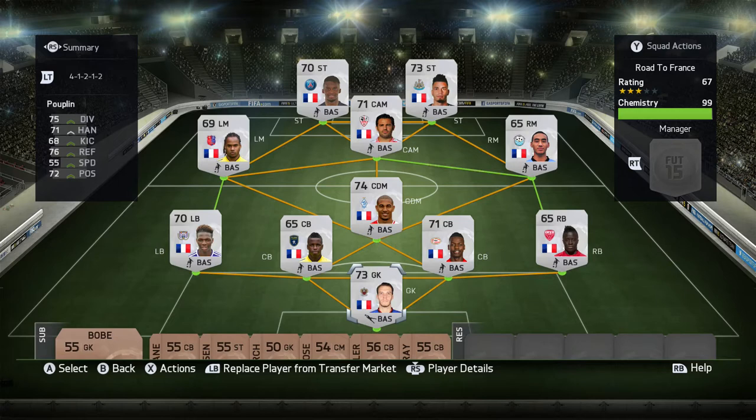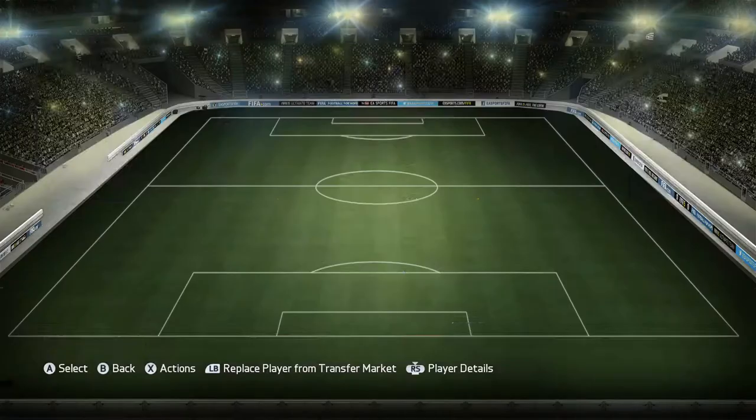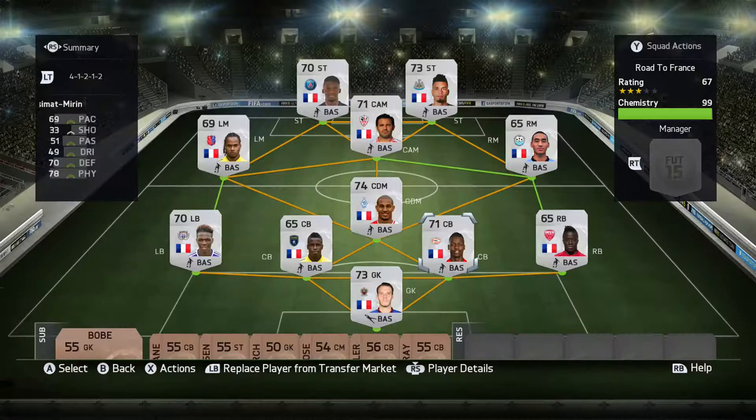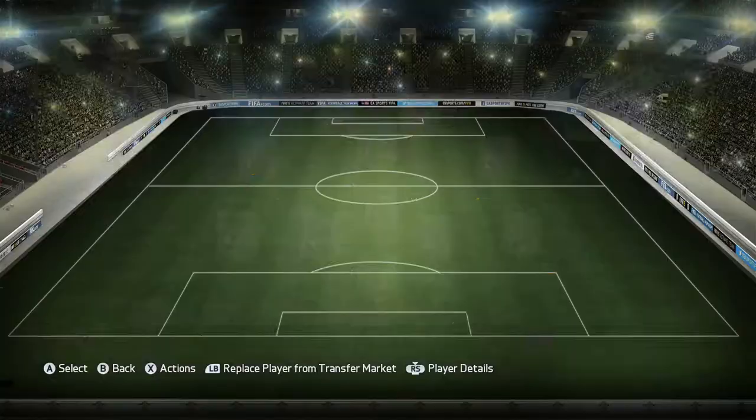We're going to start off with this silver non-rare squad you can see on the screen now — just scored them off the market, random French players and stuff like that as we flick through. Then depending on the results of the games, it will depend whether we upgrade or downgrade the players.